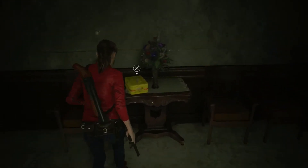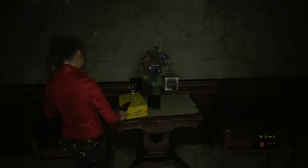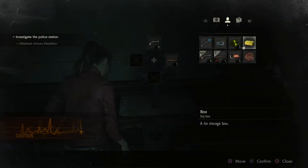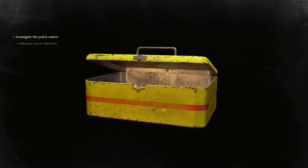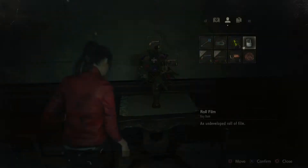Oh what's this? Oh I bet that has a battery in it. Now we have a space. Do you have a battery in you? Nope — lion statue code though.